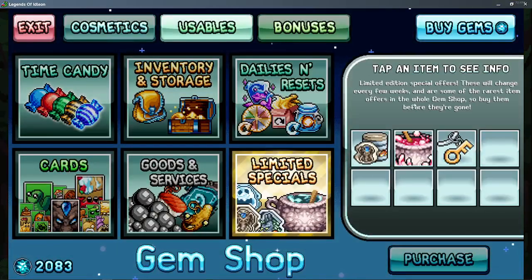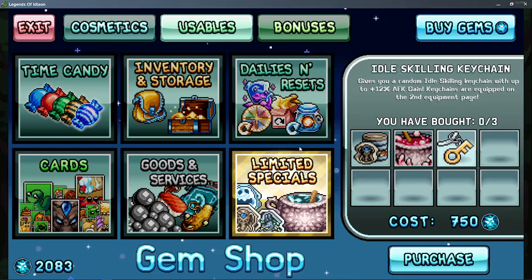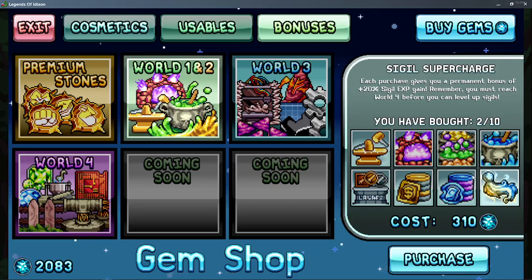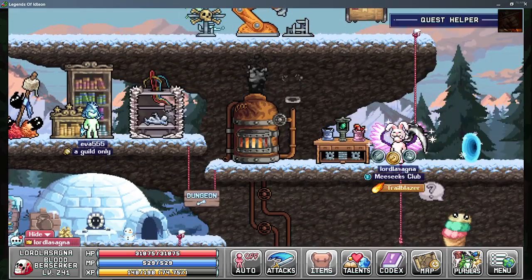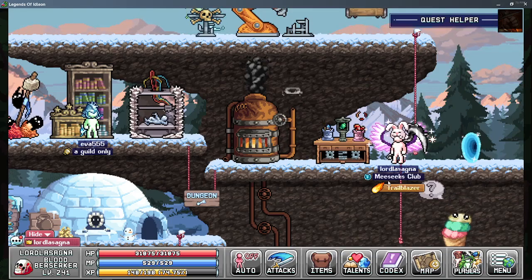And if you didn't know, the gem shop has your limited specials for your random boss level, which I had already bought. You got your cosmetics, which are good. Your premium stones if you still need those. The permanent sigil XP gain — we already had that. We'll buy those. Let's also buy a random quality elbow stack. It's okay, not the best, but those are what you can get from that.